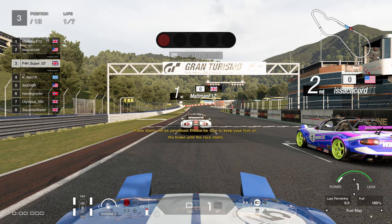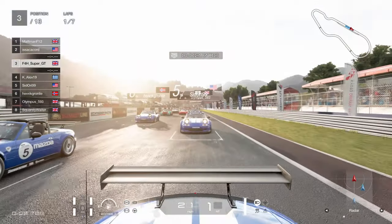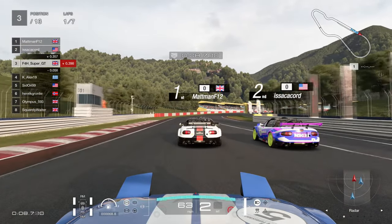Quite a close grid, as it perhaps should be with the same car around a very short circuit. That is the recipe for a good race. These cars are very well suited to these shorter, smaller circuits — it's not the most powerful car, but it handles very well, so the smaller tracks suit it down to the ground.